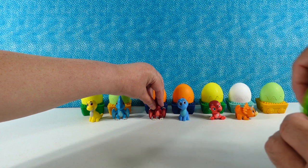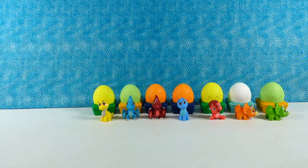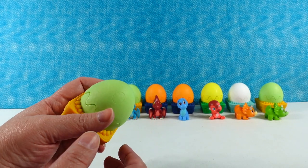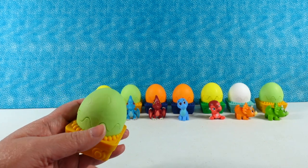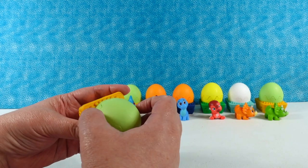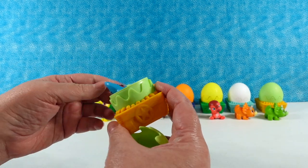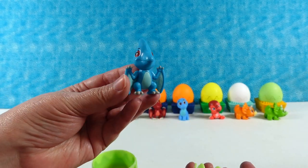So let's see - I feel like we might need to move these a little closer together so they can all fit. We have seven different ones out of 12. And looking at the package, I don't think we have found the rare yet. We have not, because it's going to look like a little T-Rex raptor. I have our first duplicate - it's the little blue pterodactyl.